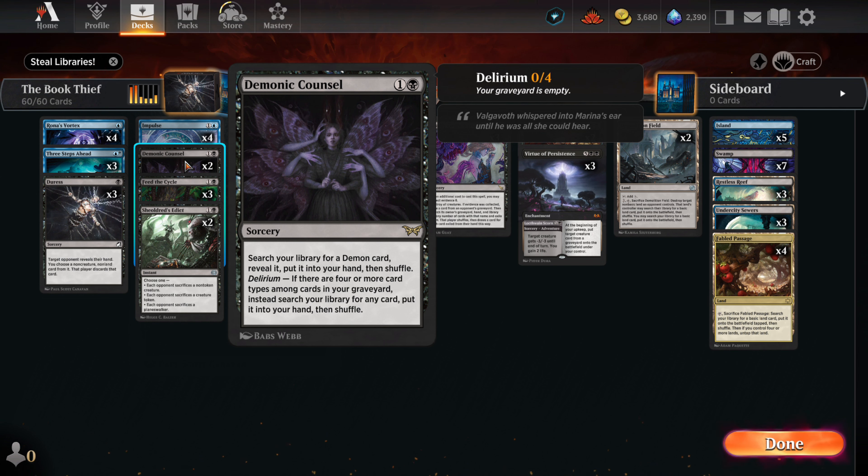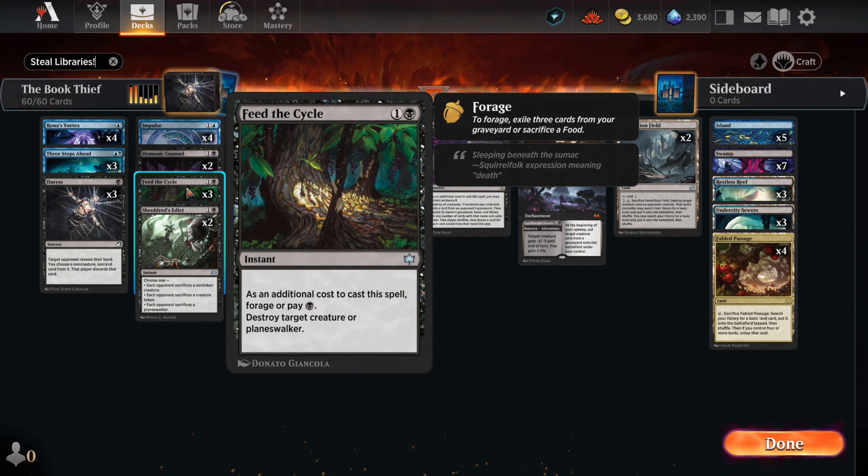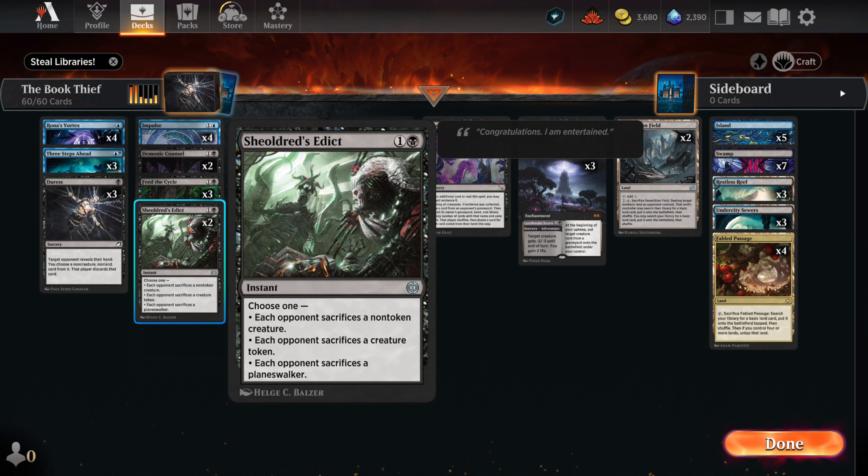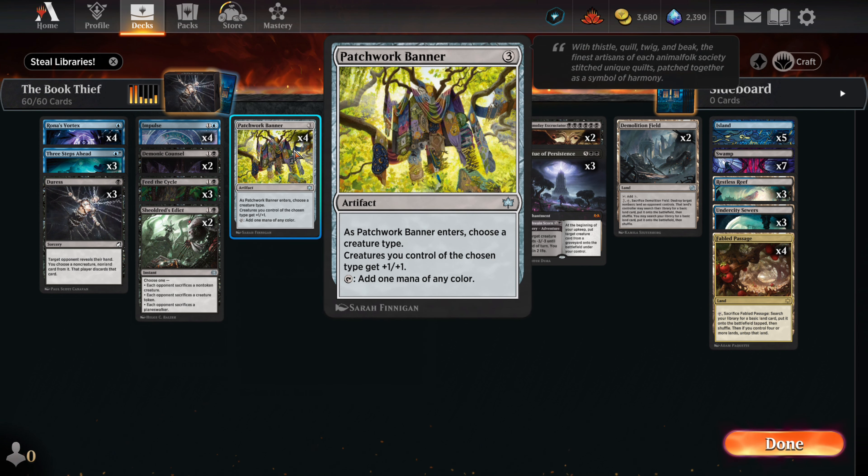It would take some work to get Delirium, but it's possible. Feed the Cycle is targeted removal for enemy creatures as well as planeswalkers — it's proven effective in other decks. The Edict is a great tool to use against enemy creatures with Ward, and we can use it to snipe opposing planeswalkers as well. It can thin out enemy creatures or snipe a lone token or non-token. The banner is our extra mana source since we'll need six black mana to play out Doomsday.